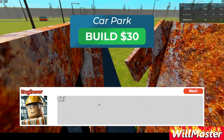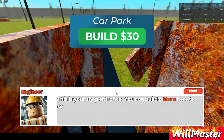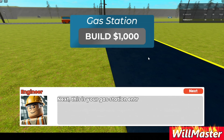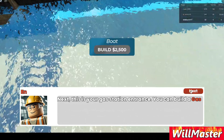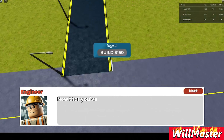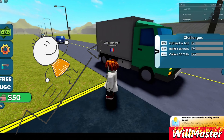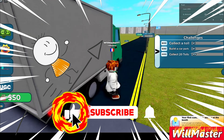Once I get to level 4, I can get a worker to do tolls for me. This is my shop entrance - there's a gas station for $1,000. With boats we can build boat signs. Let's start - the first customer is waiting at the booth.